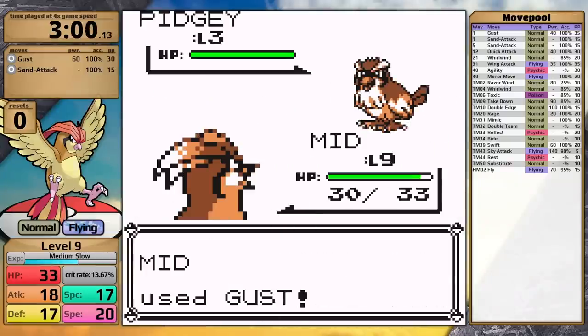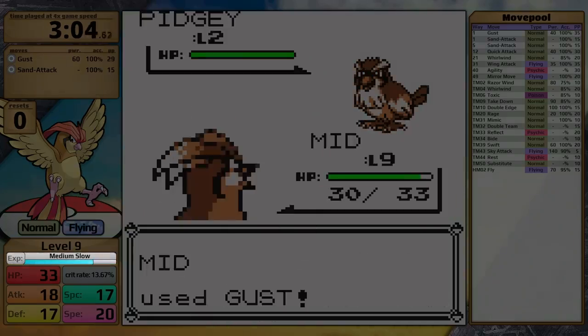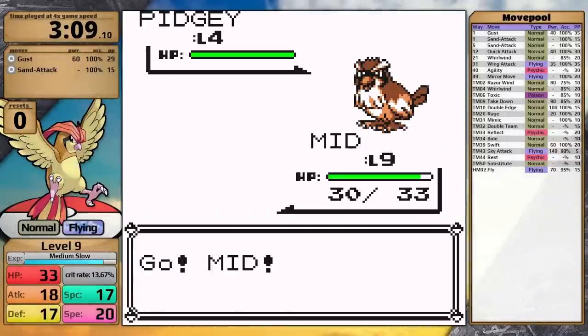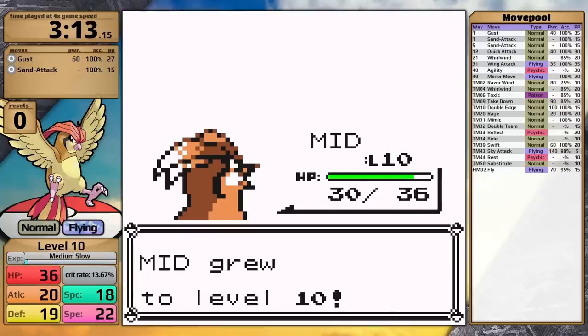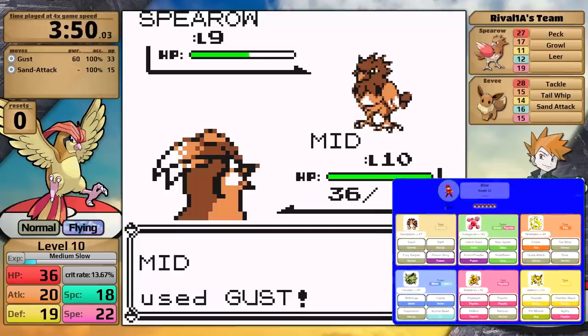There is bad news today for Pidgeotto, because the Hyperbeam strategy is not accessible to me — only fully evolved Pokémon can learn Hyperbeam. There is one exception, which is Dratini and Dragonair, who both learn it through level up, but they still don't have access to this move through TM. So today I'm going to have to find a different way for victory. One thing that is working on my side is the fact that I have a medium-slow growth rate, which is the best growth rate to do a solo challenge in Generation 1 or 2 with, because it gives me quick level ups in the early game. As a result, I'm able to get to Level 10 pretty quickly, and now I want to fight the rival on Route 22.